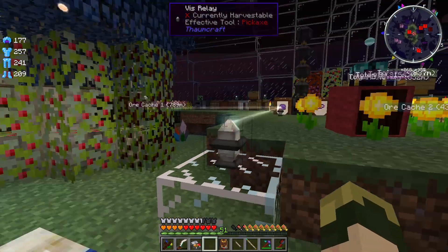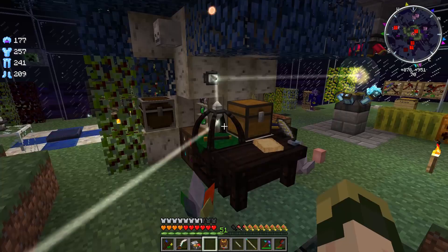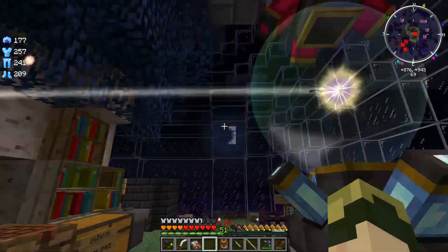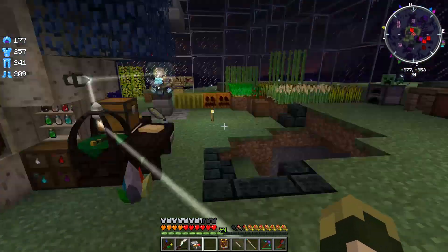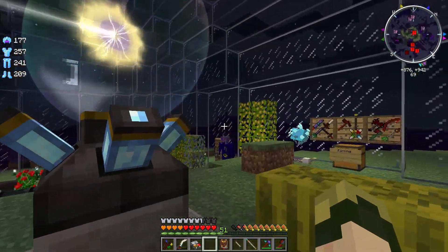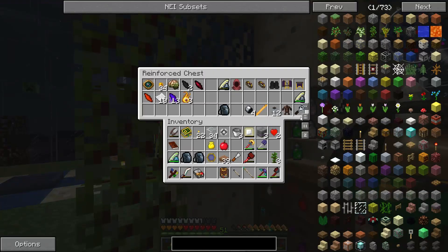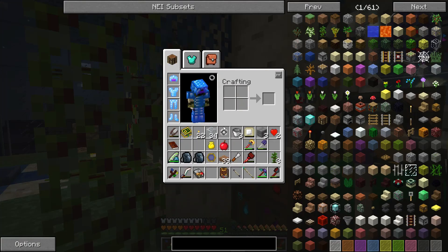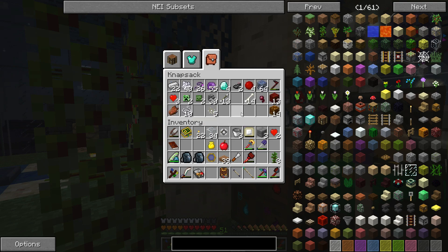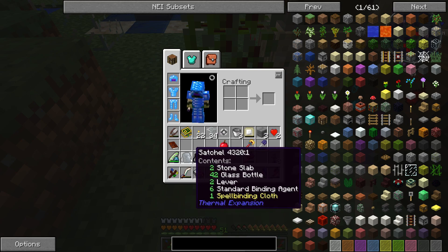Each Vs relay can go out to multiple sources, but can only accept Vs from one source. So I can't combine a bunch of different energized aura nodes into one Vs relay. However, I can use different energized aura nodes for different Vs relays if I should choose to do so. I wonder if I found one of these Vs storage amulets somewhere in my travels. Although I'm not sure about that — does anyone remember that? Because I feel like I did, but I also could be wrong.